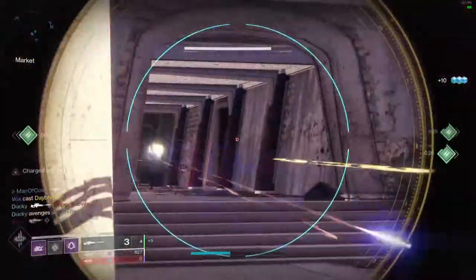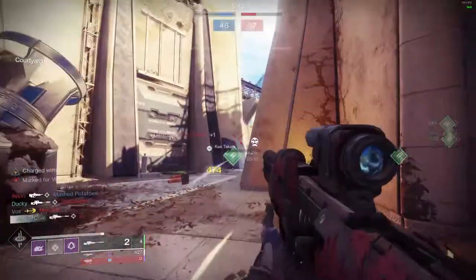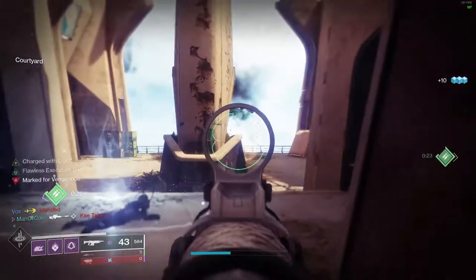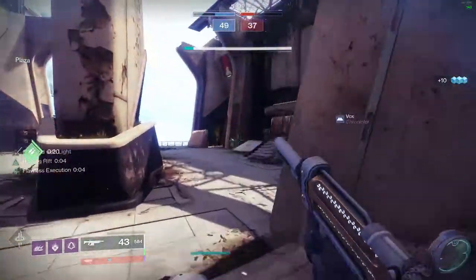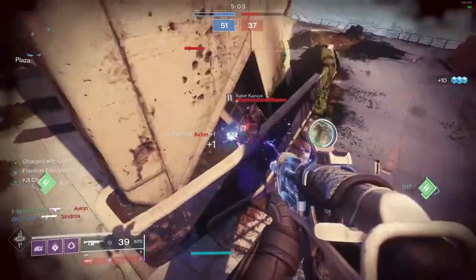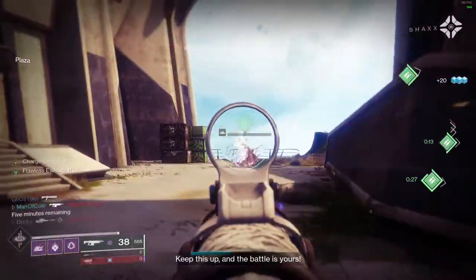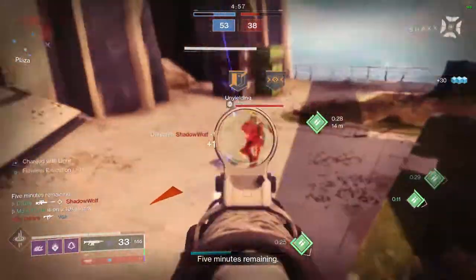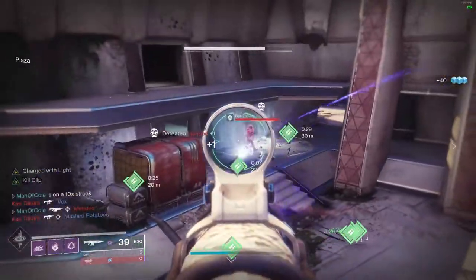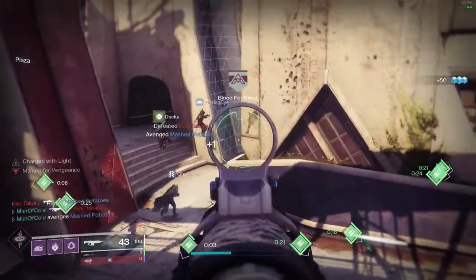With almost a week of Season of Arrivals under our belt, Guardians everywhere have been getting their hands on all kinds of loot thanks to a new loot system that allows us to somewhat customize what type of loot we want to receive via Umbral Engrams. With a pretty major exploit being used by many players right now, it is pretty easy to come across a plethora of Umbral Engrams to decrypt into either armor or weapons. However, one specific weapon has been standing out to me and is on its way to taking over the Crucible.